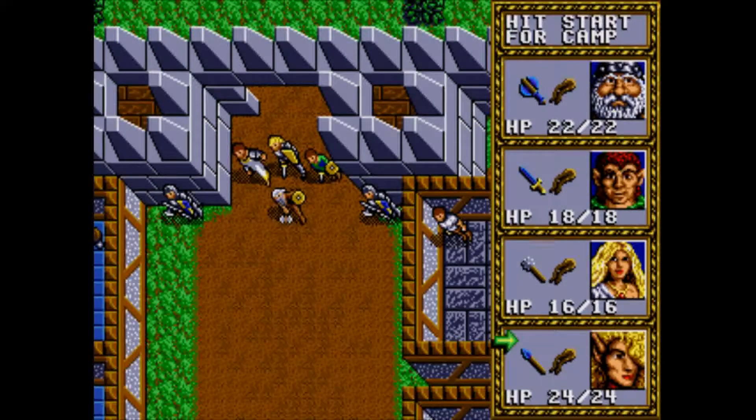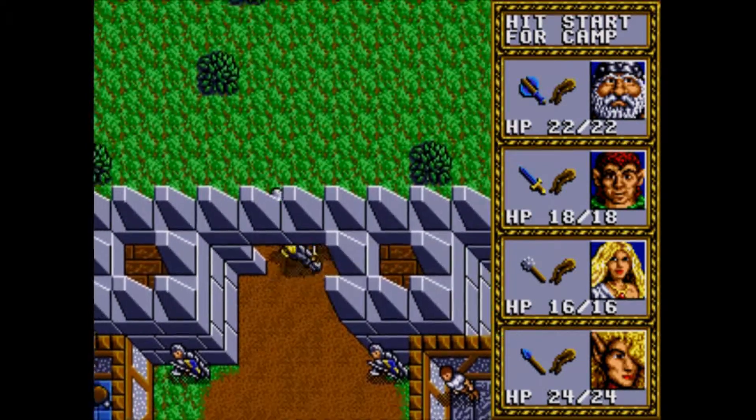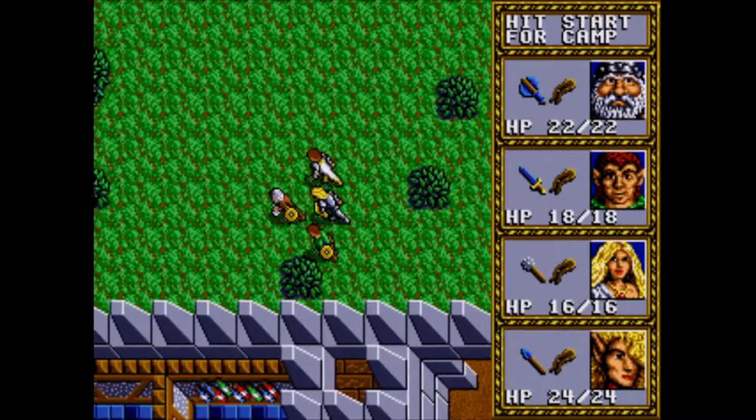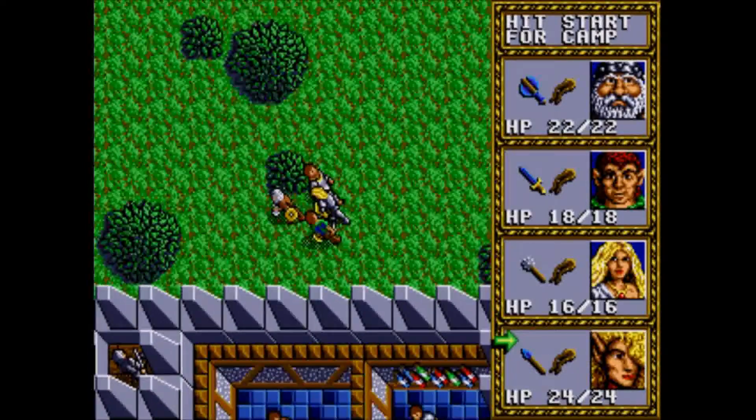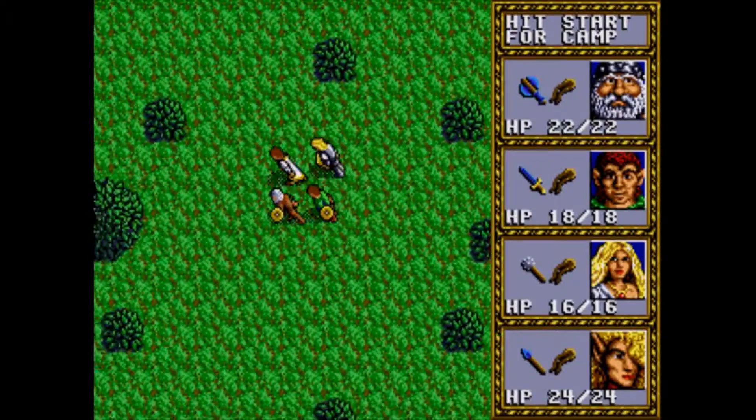There's also a couple of juicy magical items to be found in there, and they even drop axes — potentially magical axes — which I could sell. So we'll see.